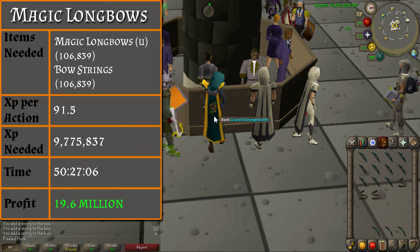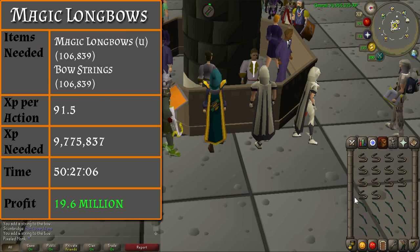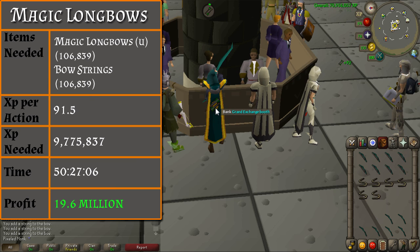From level 85 to 99, you will be stringing magic longbows — and a lot of them. You will need 106,839 magic longbows unstrung and bowstrings. You will gain 91.5 experience per bow, taking a total of 50 hours and 30 minutes to master Fletching. However, this will yield the most profit of 19.6 mil.